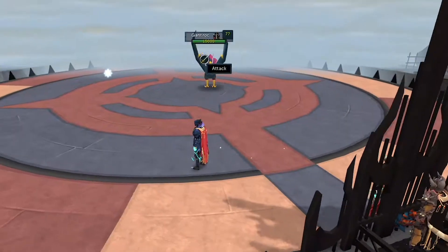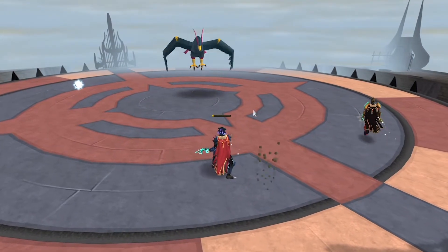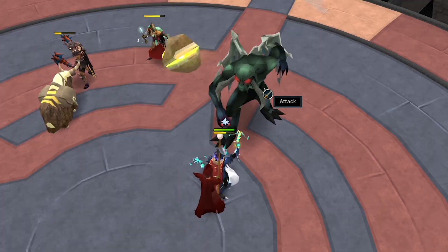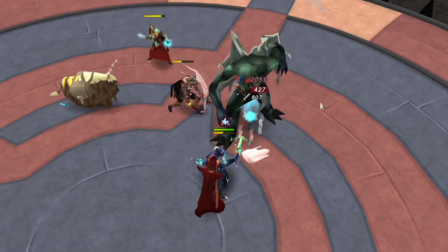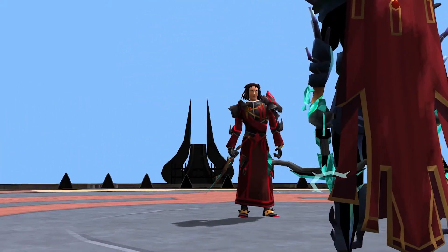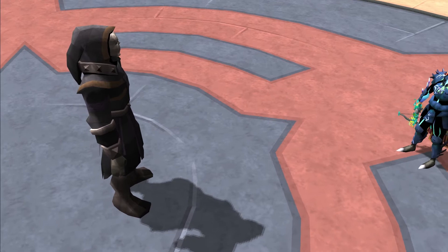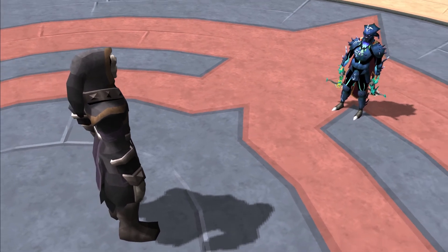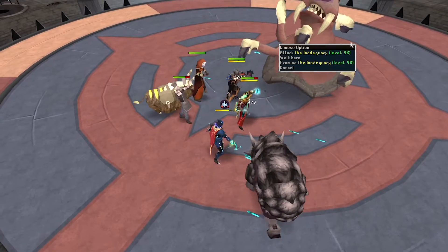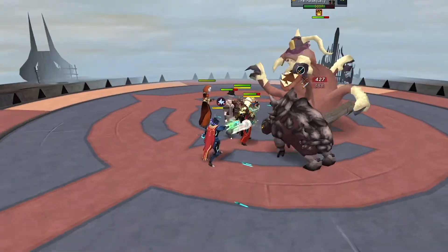Rumble Mode is a new up-to-five-man minigame within the Dominion Tower itself. You go out on the roof with a bunch of your friends and fight continuous waves of bosses. There can be up to 10 bosses at a time depending on the number of people you enter with, and you'll gain large amounts of Dominion factor depending on which bosses spawn — any one from the list of Dominion Tower bosses could be attacking you continuously while you're up there.